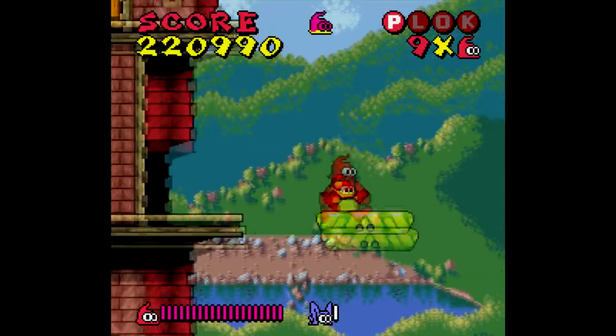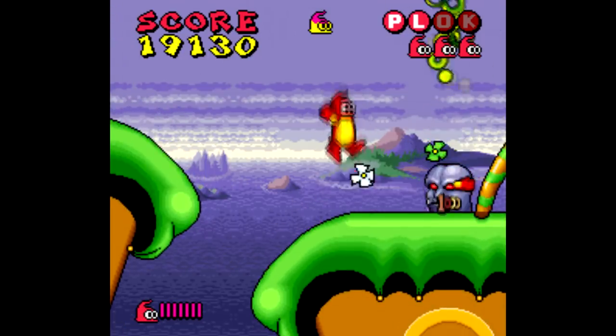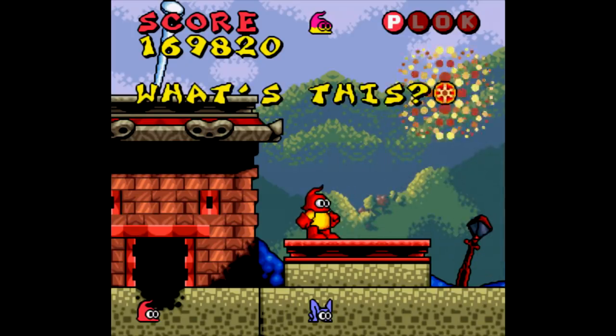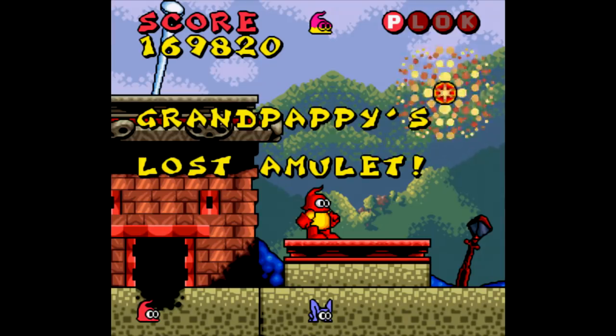There's also a feature the game refers to as the lost amulet. You see those shells I'm collecting? There's the time-honored tradition of collecting 100 for a free guy, but the shells are also used to power Plok's amulet. Just tap the L and R buttons several times and Plok will go all Tasmanian Devil until the shells run out. But again, that's not until much later on in the game.